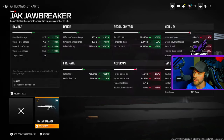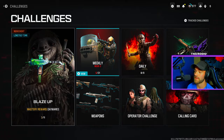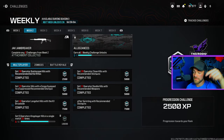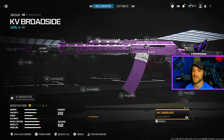The Jack Jawbreaker conversion kit literally turns the KV Broadside into an AK-74u assault rifle — it's crazy. If you don't have it, you can get it from Week 2 right now: complete five challenges this current week and you'll unlock this aftermarket part, which makes this challenge a total breeze. I have four other videos on my channel covering those challenges, so go check them out if you need help.